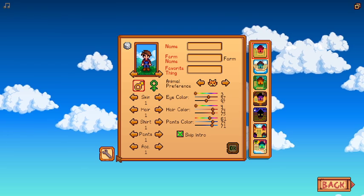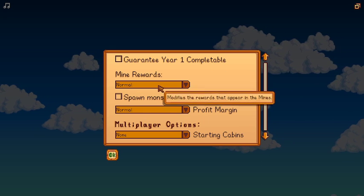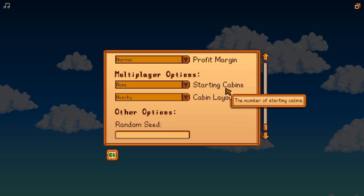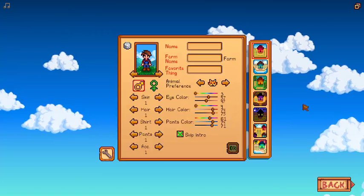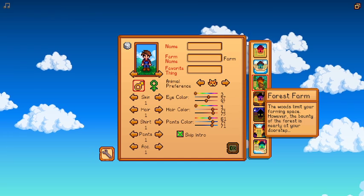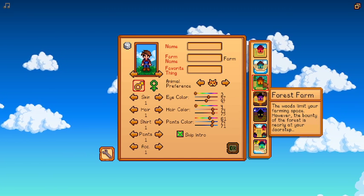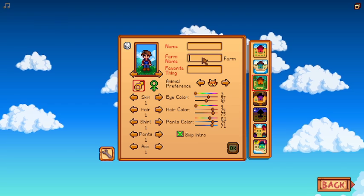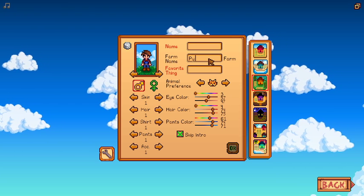We will be skipping the intro. I don't think any of this matters, but it does — we probably want normal mine rewards. You could use a seed but I'm going to leave it random. The forest farm makes the most sense for this challenge because you can get forageables on it.